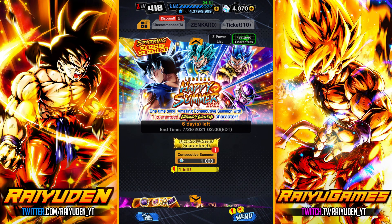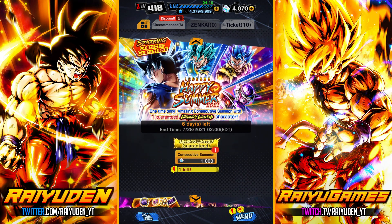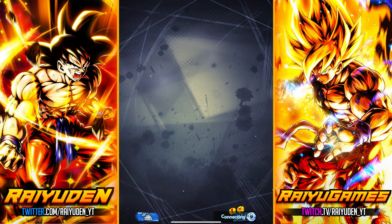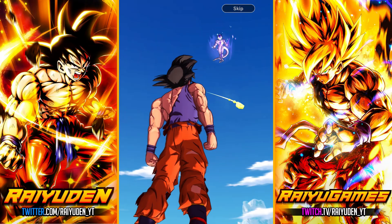I don't know what that could imply. I don't know if that means that there's something crazy around the corner or what. But we're going to go ahead and do some summons on them because I could use every LF — copies for all the LFs. I'm honestly hoping to get more copies of UI Goku and maybe Gogeta Blue. Those are the two I'm looking forward to the most, but we'll have to see.